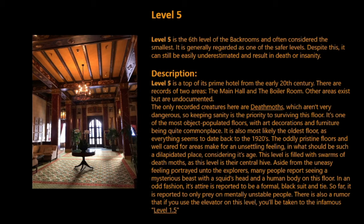The oddly pristine floors and well-kept areas make for an unsettling feeling in what should be such a dilapidated place, considering its age. This level is filled with swarms of deathmoths, as this level is their central hive. Aside from the uneasy feeling, many people report seeing a mysterious beast with a squid's head and a human body on this floor. In an odd fashion, its attire is reported to be a formal black suit and tie. So far, it is reported to only prey on mentally unstable people. There is also a rumor that if you use the elevator on this level, you'll be taken to the infamous Level 1.5.